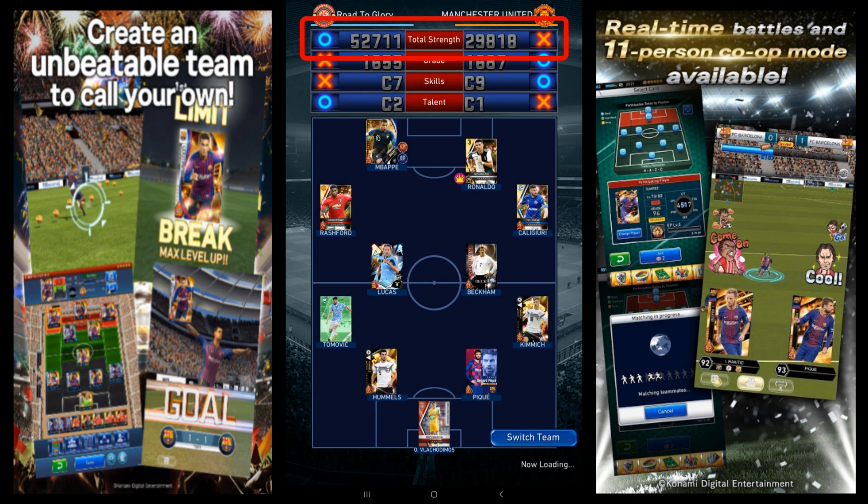Total strength is the combined abilities of your starters and subs, plus team skill levels. Grade is the combined grade of all your starters and subs. If you don't know what grade is, it is the number at the bottom left of all player cards. Special skills and talents are where it gets a bit more complicated, because there are letter grades.